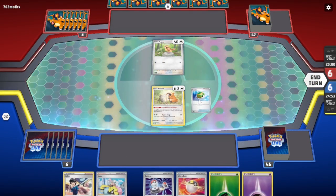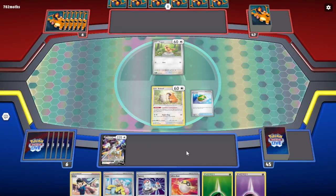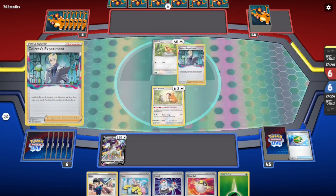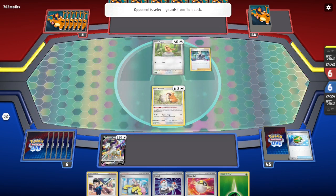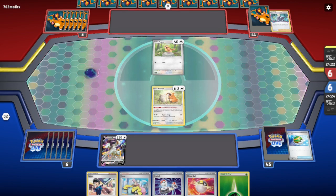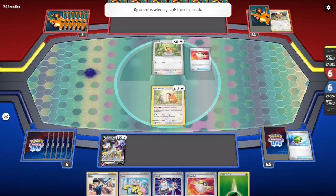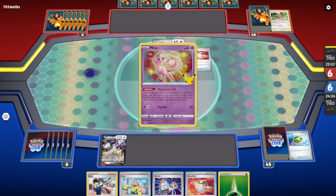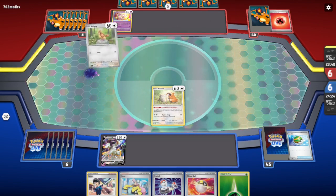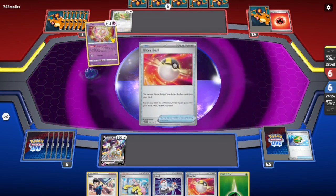Alright, so we're probably playing against Charizard. We'll grab an Arceus and pass it over to our opponent. Let's see if Superior is useful in this matchup. I suppose I could have used Switch in case they had Iono. They played Zardyx, and now we're playing Bidoof and Pidgey — you don't see them both together very often. I'm probably looking for a VIP Pass; I'll get an Ultra Ball.